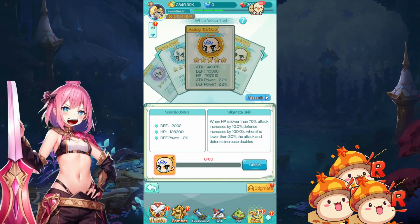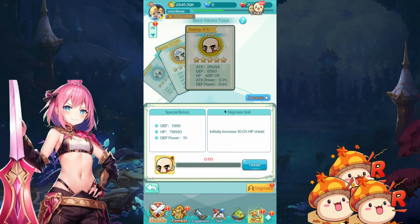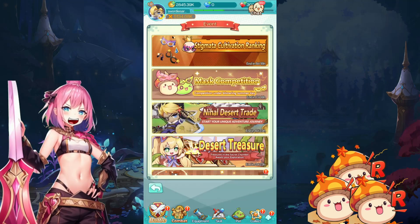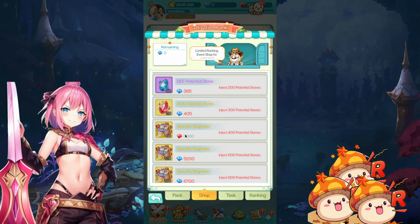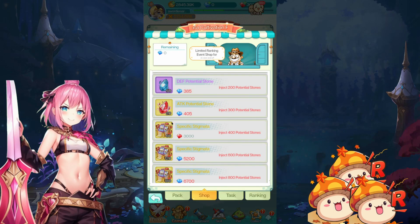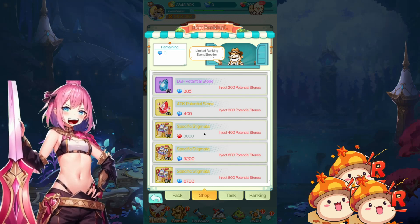I don't think we can get the yellow grade one anytime soon. But we're sure we can obtain the Black Yoxa Trace, which initially increases HP shield by 10% — so I think it gives us a shield for 10% of our HP. We need 60 fragments to get this, and we can get exactly 60 fragments from the Cultivation Ranking shop. Once we inject 400 potential stones, we can use 3000 red diamonds to purchase it. I'd say it's quite worth it. They should be introducing this to the shop sometime after the event ends. I'll be purchasing this for sure, so I'll try to save up my red diamonds. Don't forget you get red diamonds from World Boss runs.